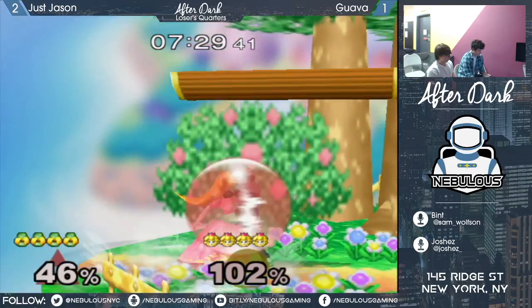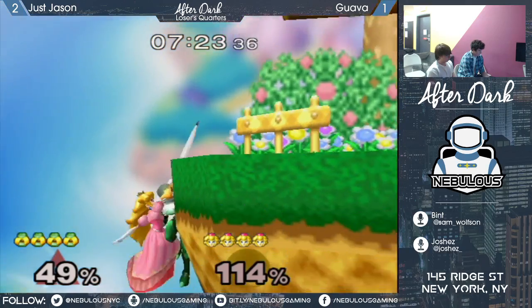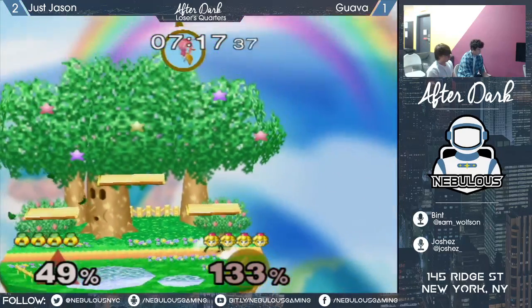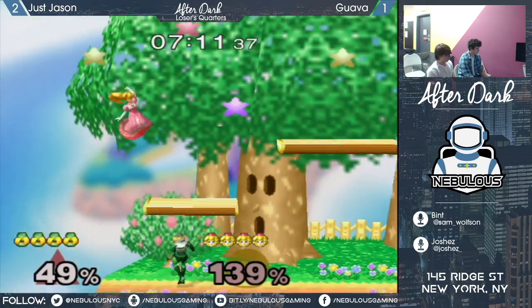The down tilt - I haven't seen too many of those. Sheik's down tilt is a good move, and it's pretty good on shield, although that was spaced a little tight. So Jason wasn't punished. He'd held on a little longer before rolling up - it would've been a stock. This is Dream Land - it's good for both characters, but definitely favors Peach in this matchup.